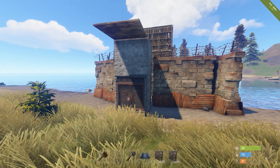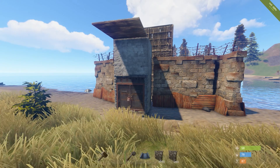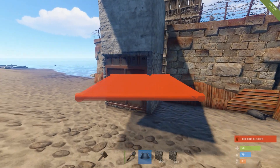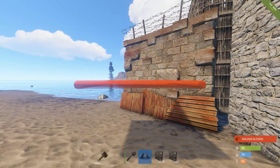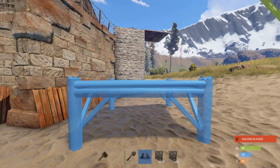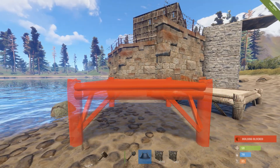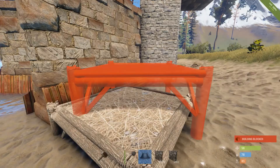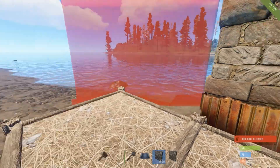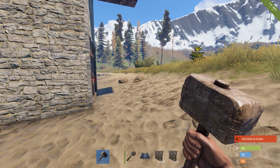They've changed building permissions with twigging ladders this update, and to be honest it's just a bit stupid. There's a base in there — it's a 2x2 with a tool cupboard in the middle. If I pull out my building plan, you can see it on my screen — I've deauthorized myself from it. This week they've changed it so you can build twig structures regardless of building privilege. Basically, you can now raid tower literally into any sort of structure you've come across. Raid quarries are now not safe — bases aren't safe.